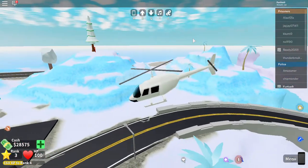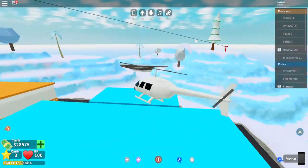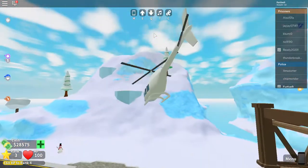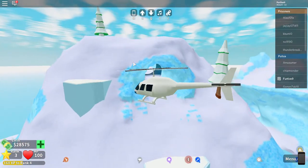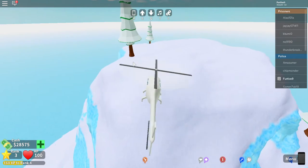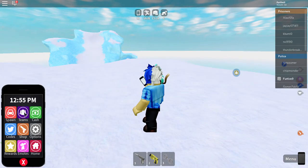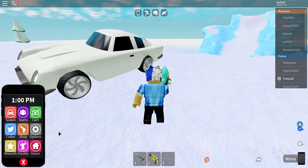Once you get here, go back a bit. The car will be on top of this mountain. Since I already bought the car, it won't be on the mountain for me, but if you haven't bought it yet, it'll be up there. Let me spot it for you so you can see what it looks like — it's called the Widow Maker, and it's technically a yellow car, but mine is white.